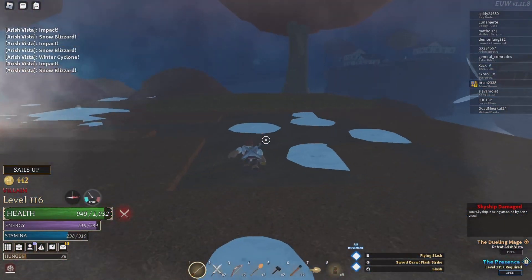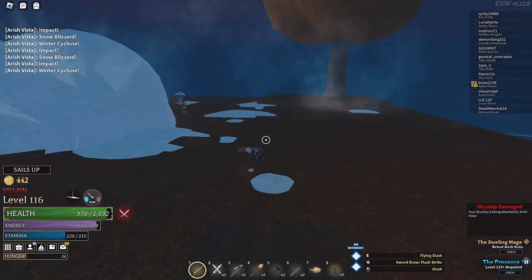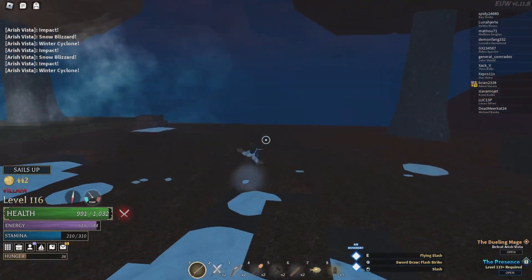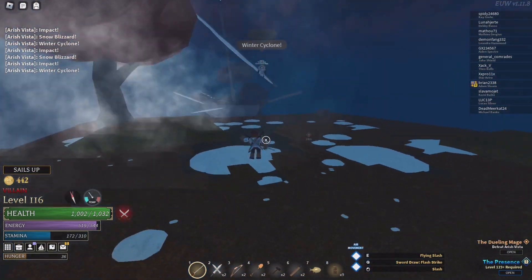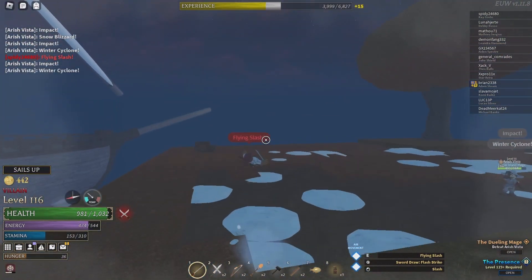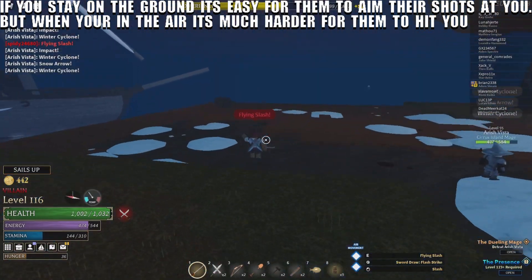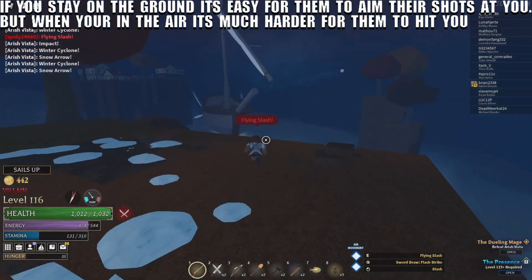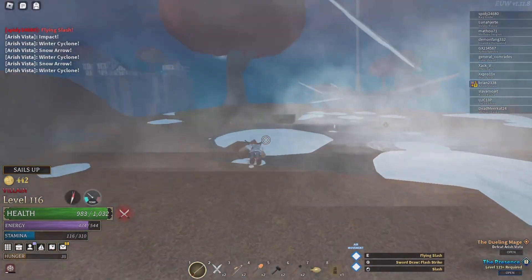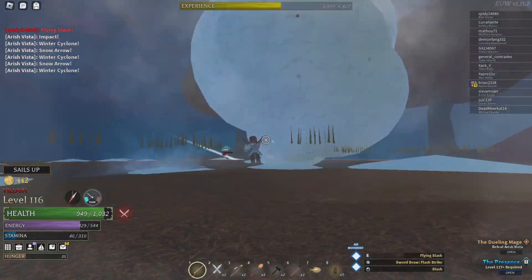Now I'm going to show you how to use attacks combined with movement. You press T to do a high jump — that's when you use long attacks. Most of the time when you use long attacks you have to do a high jump, because if you do it on the floor it's easy to dodge, but when it's in the air it's harder to dodge. So keep dodging around and then do a high jump like that.